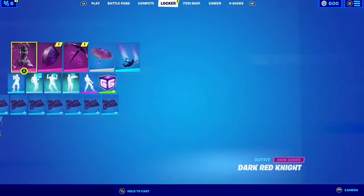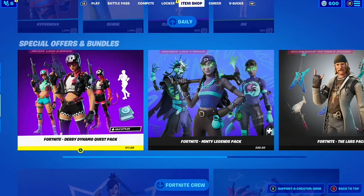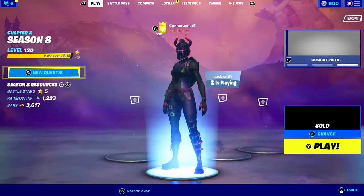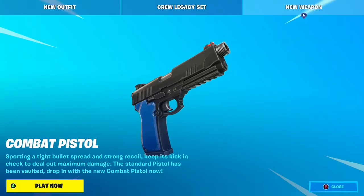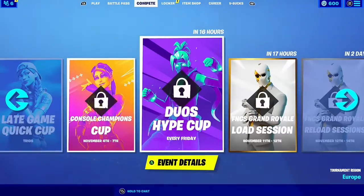I was actually getting a bunch of notifications that Hackavot was in the shop. And even earlier when the shop first loaded, if you went to the news tab he was there and you could click to check him out, but he's not actually in the shop. Really weird, don't know what's going on there — it's a really small shop.